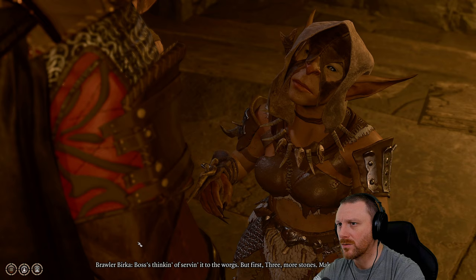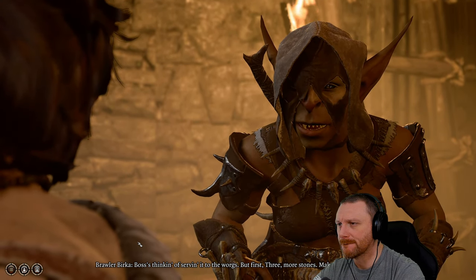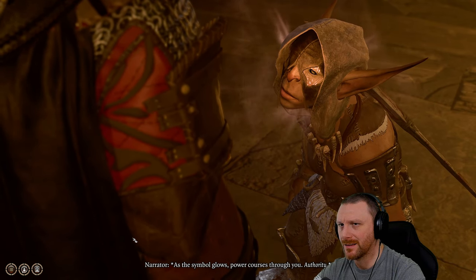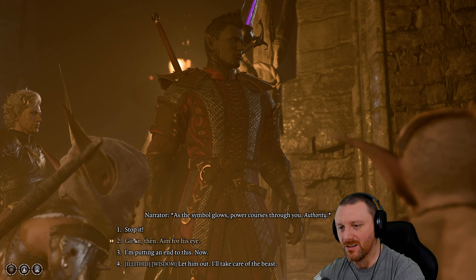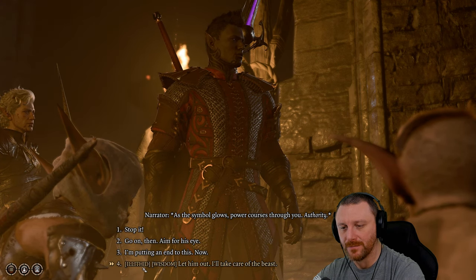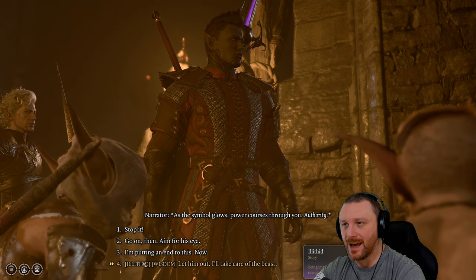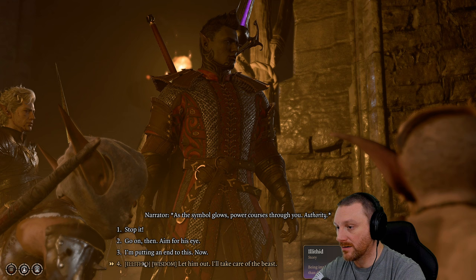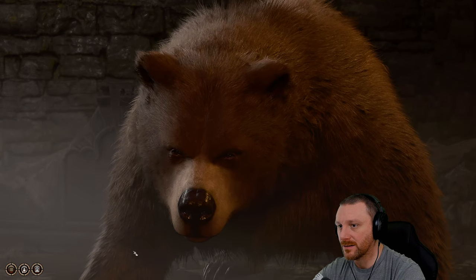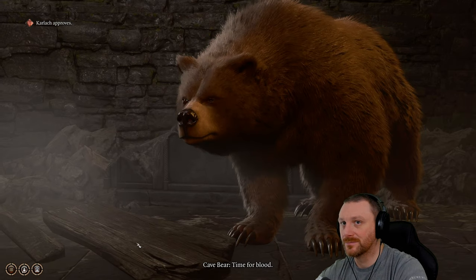The goblins are throwing stones at a bear: 'He's helpless, let him go.' The bear came in with robbers and killed Dink and Minch. The boss is thinking of serving it to the wargs, but first — more stones, make it bloody. As we get close, the symbol glows and power courses through us — Authority. Guaranteed. 'Let him go, I'll take care of the beast.' Stop it, we can use this! I don't know if I want to use this tadpole power. We're attacking — time for blood.